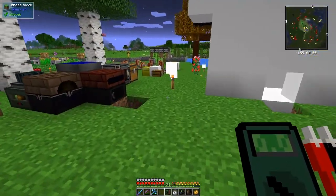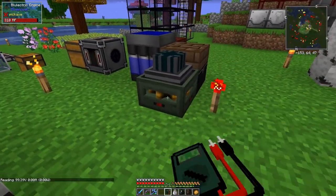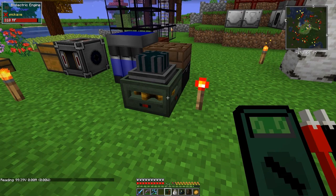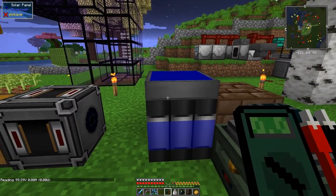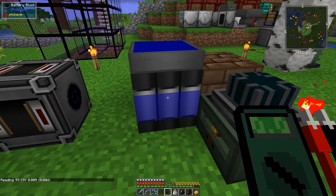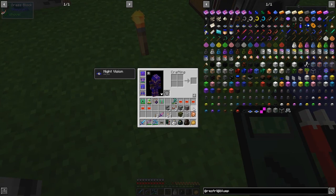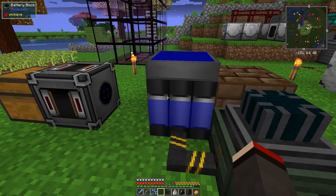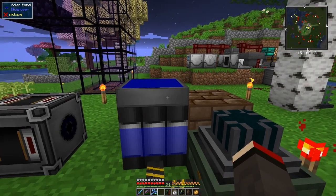If you right-click the multimeter on its own it just opens the interface - doesn't help much. If you right-click it on the motor, it says it's reading 99 volts and generating 100 volts, with no amps in it. This one here is full I think. As soon as you've got power going through, these will actually generate power for you. So I can put this cable down here and it disconnects between the engine, the battery box, and the solar panels - which you can build, they're fairly straightforward.